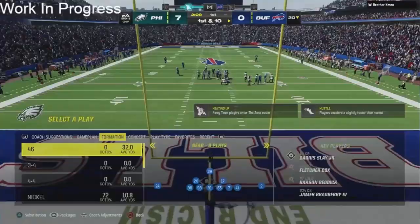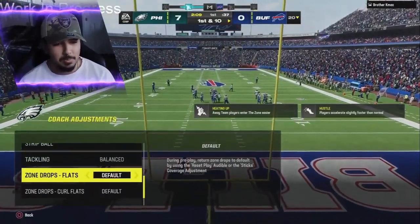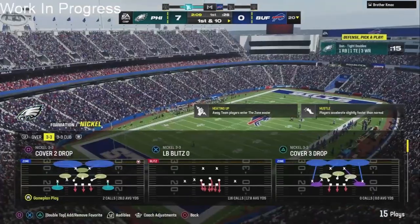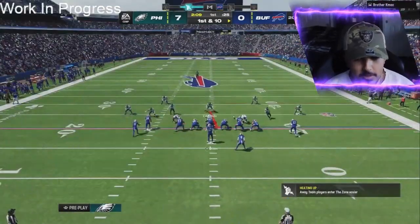It really comes down to the fact that they finally gave Hurts some respect. He has the passing ability now — Gunslinger. It isn't the biggest passing leap, but honestly Gunslinger is very good in this year's Madden.